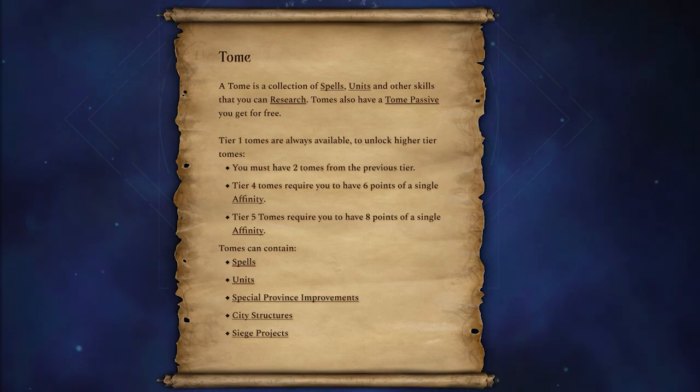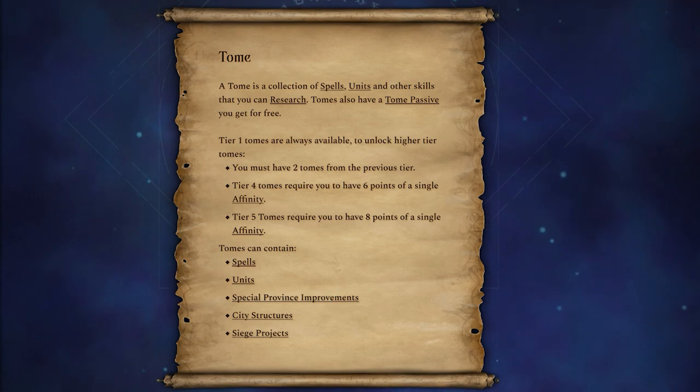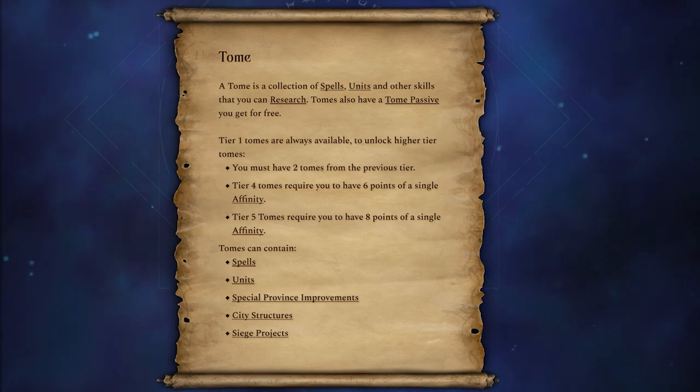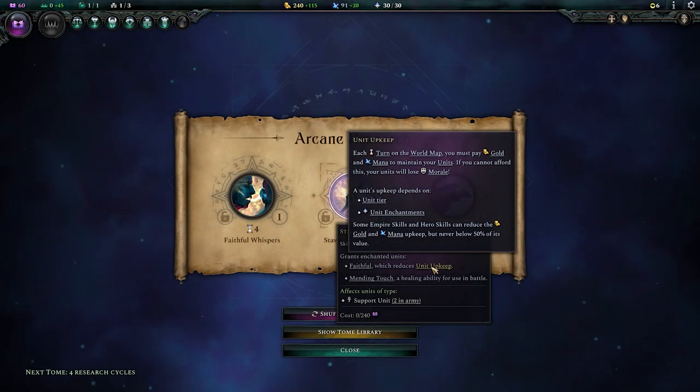To research through tiers one, two, and three you must have two tomes from the previous tier. To get up to tier four and tier five you need to focus in on a specific affinity — having at least six or eight points respectively in that one affinity to reach those powerful tomes.